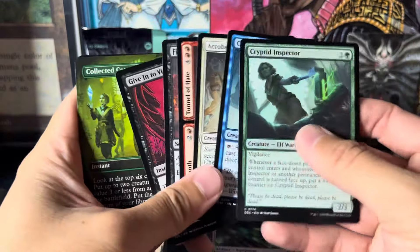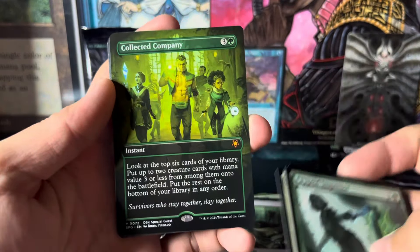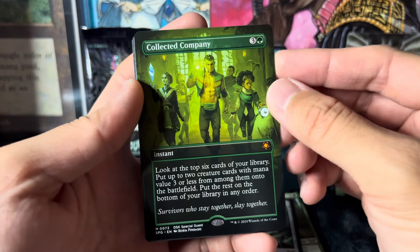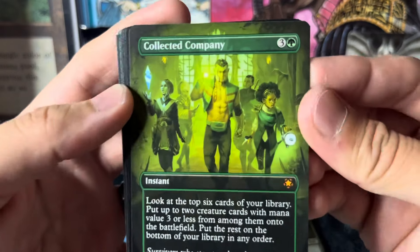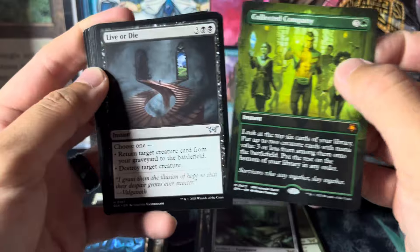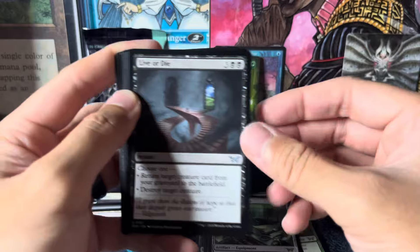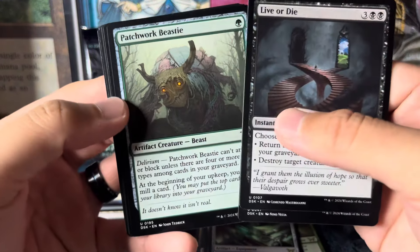Here's a special guest — Collected Company! I believe this was like a ten dollar card back in Ravnica. They got the squad in here. Why is a special guest in that random slot — can anybody explain that?